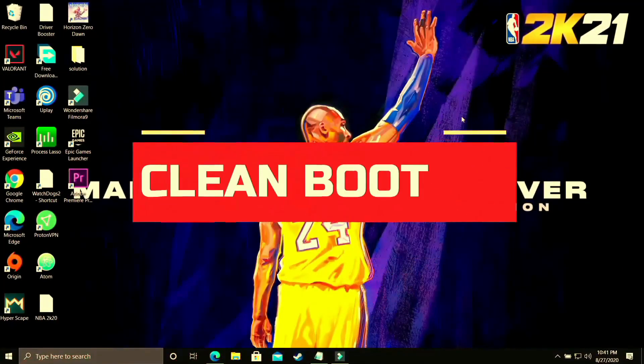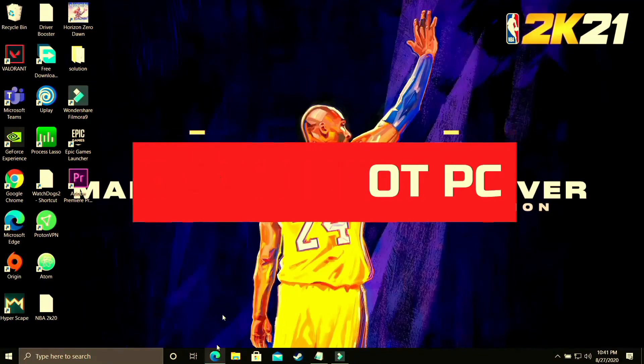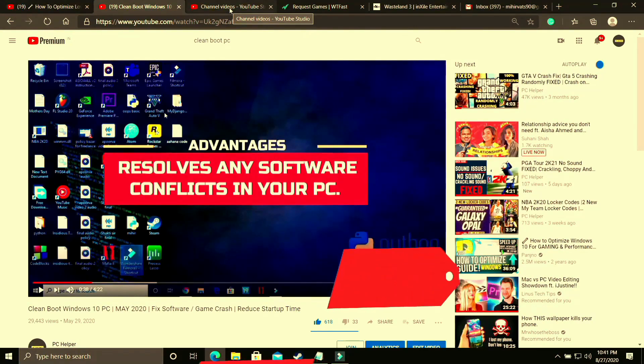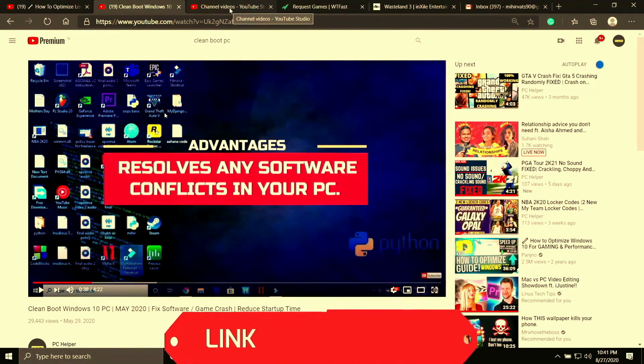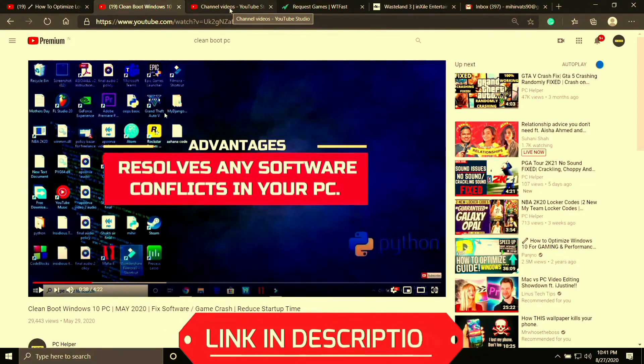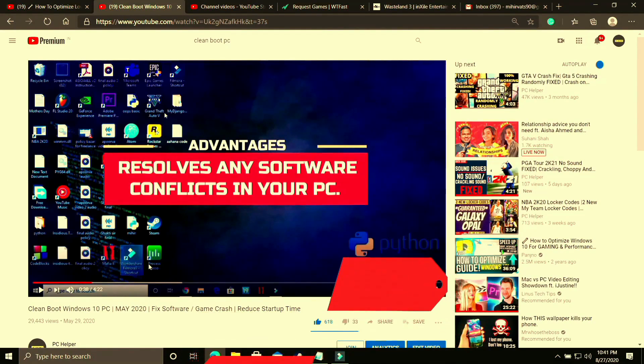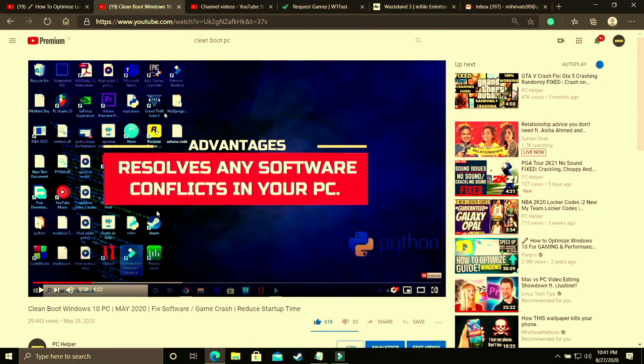The first step is a really important one and I consider it to be necessary before performing any further steps. In this step we'll be clean booting our PC, and what clean booting does is it refreshes all the components of your PC and helps in resolving any software conflicts. If you don't know how to clean boot your PC, I've already made a 4-minute guide — I'll provide the link in the description. Just watch that video, clean boot your PC, and proceed to the further steps.